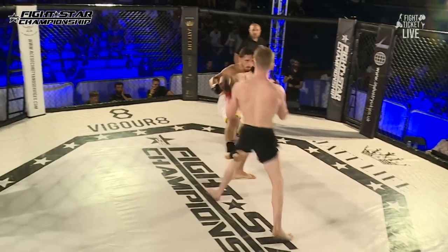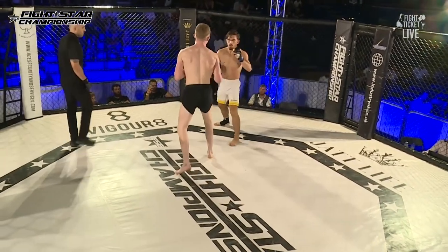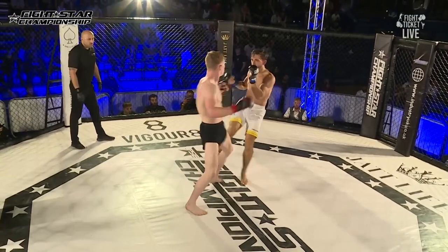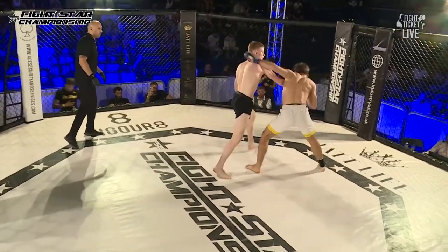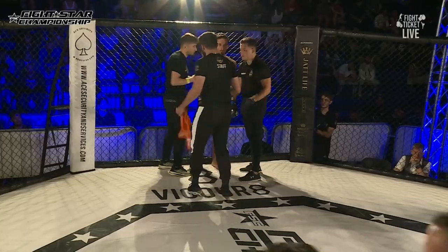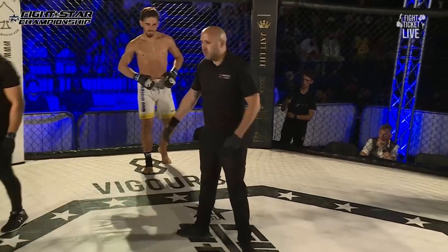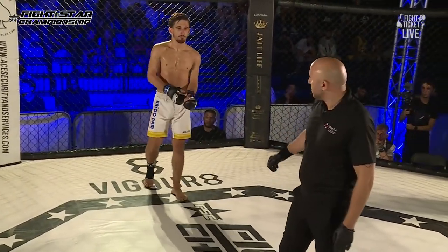Even in the replay right there, you can see the redness down on the lower leg. He's waiting for Callum to switch stances before he throws it. Callum's been switching to southpaw, and then when he switches back to orthodox, as soon as that foot goes down, Steven's throwing that chopping hard leg kick. And Callum's feeling it because he's shaking out his legs right now.